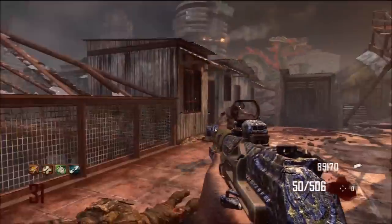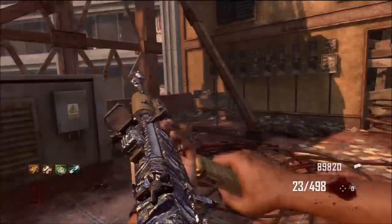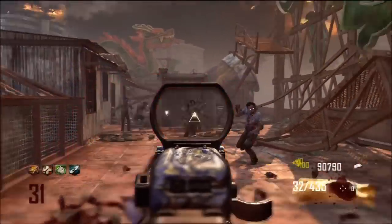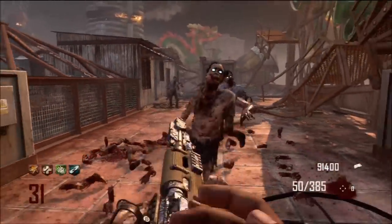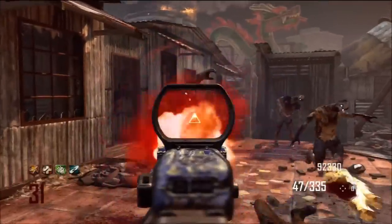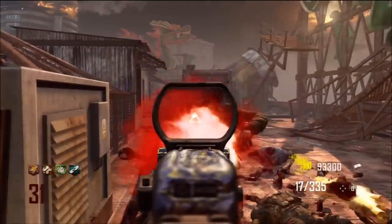Around round 31 you can see I still have the AN-94 and look how powerful it is — it's an amazing gun and it lasts so many rounds. I didn't get past round 32 so I didn't fully test how far the power holds up. I also have the Hammer, which I'm going to upgrade next round. I had to trade the Sliquifier for the Hammer after running out of ammo in the AN-94.